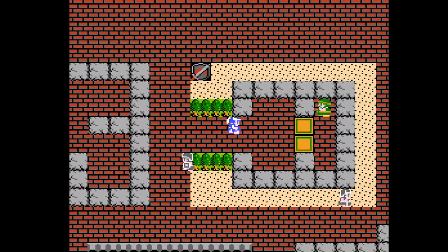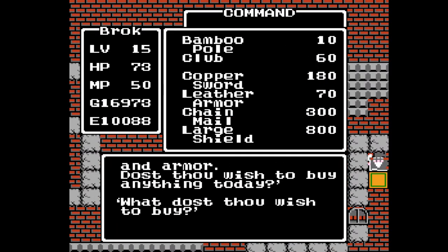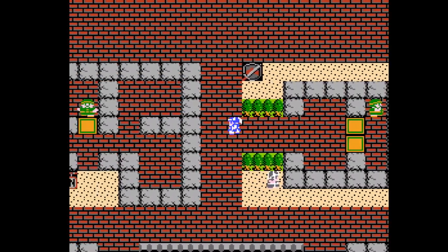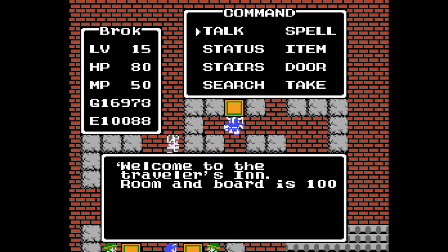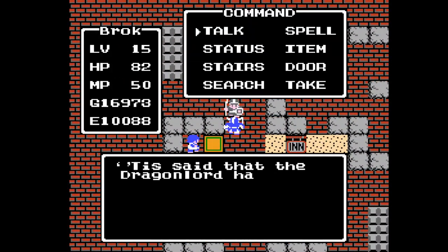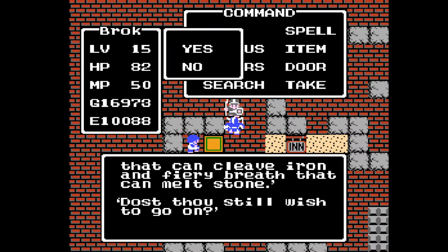All right, the castle town — it doesn't look like much of a castle to me. This is the weapon and armor store where there is absolutely nothing of value. The large shield is actually the shield that we already have, and you never get a better shield than that in this game, which is disappointing. It's a hundred gold to stay at the inn here. 'Tis said that the Dragon Lord hath claws that can cleave iron, and fiery breath that can melt stone. Dost thou still wish to go on? That sounded horrifying — he can melt stone?